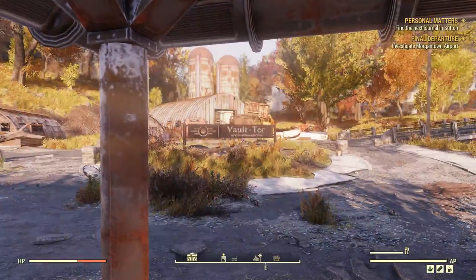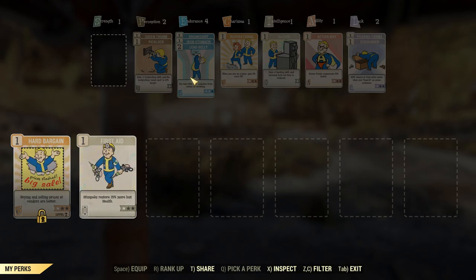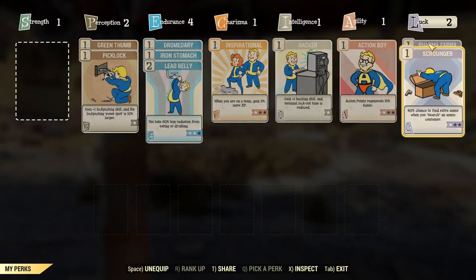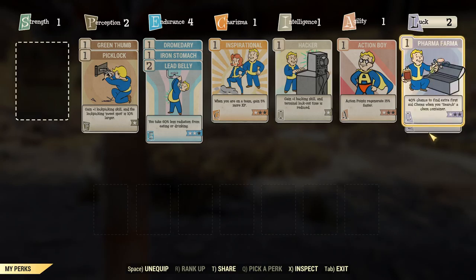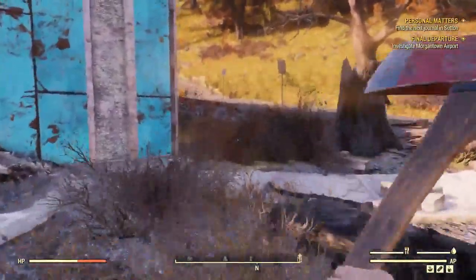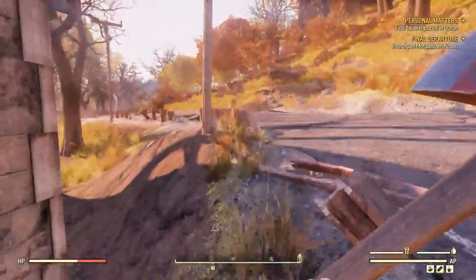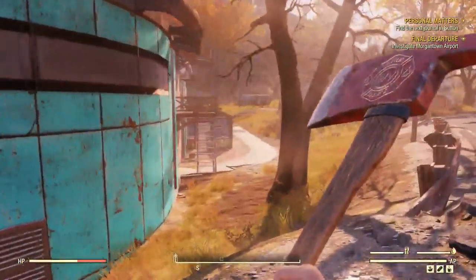Oh, I also leveled up last time — I realized after we stopped recording that we hadn't leveled up. I went ahead and leveled some random stuff. I chose luck this time. I got the pharma perk where I get more chems from stuff. I also got one in a pack to get more ammo, so I have a better chance of finding chems and ammo in containers. Always good.